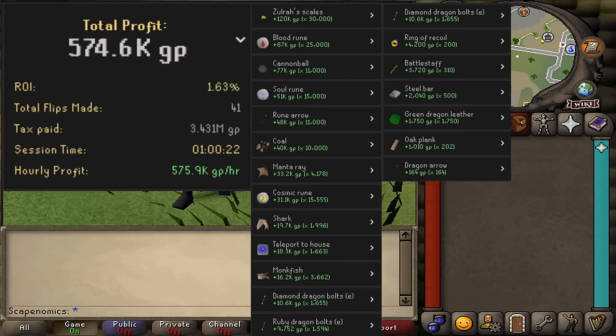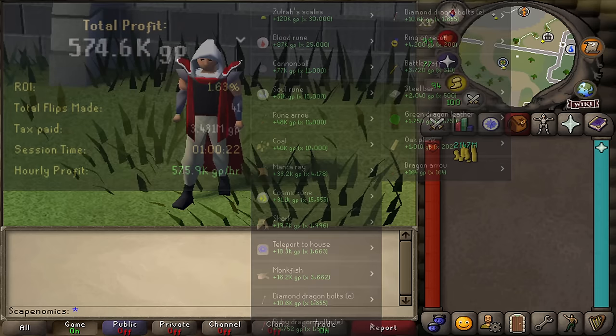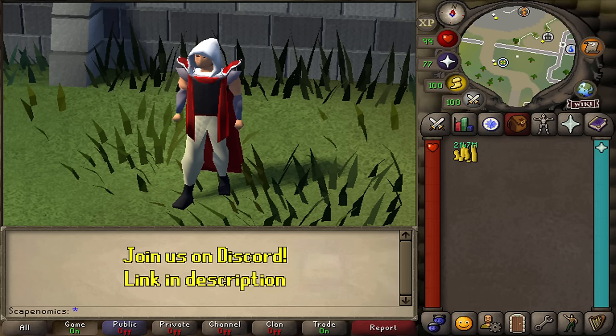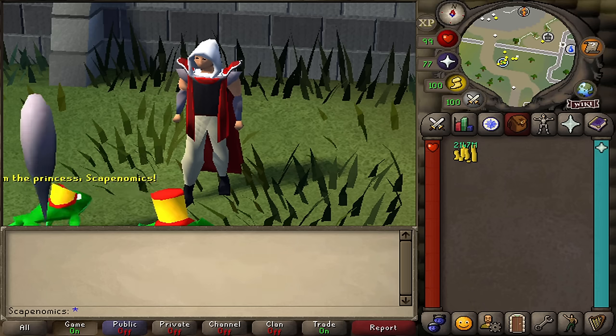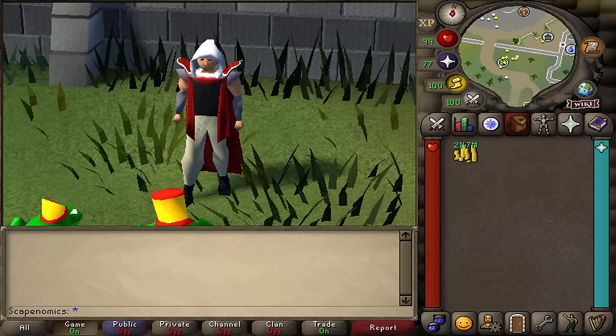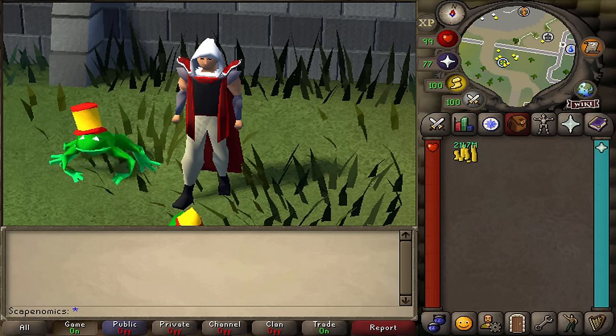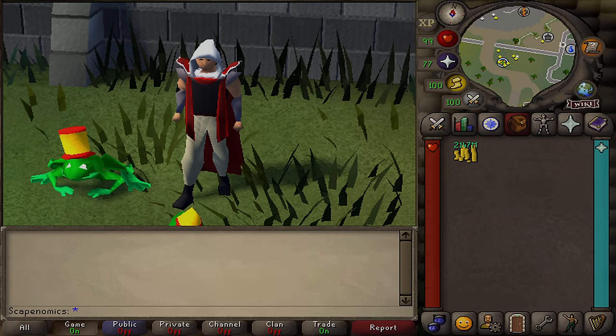That is going to wrap up the video today. I hope you guys learned a lot about flipping from this guide — we walked through everything from the complete beginner basics all the way to a live example of how to flip with 10 million GP. If you need more personal help, feel free to join our Discord with the link in the description below — we have a whole community dedicated to flipping in Old School RuneScape. Let me know in the comments if you have any questions regarding the guide, check out the channel for more guides like this, and thank you so much for watching — see you in the next one.